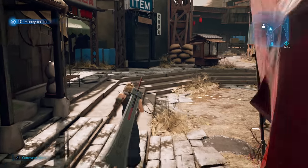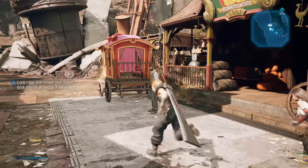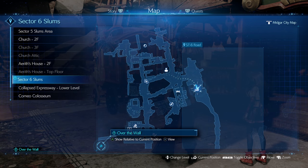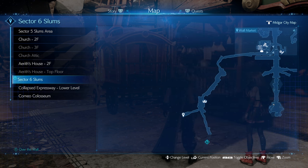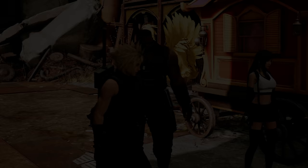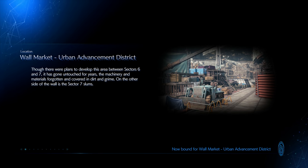Hey everybody, welcome back to Final Fantasy 7. We've completed everything in this area, including the Leviathan VR summon boss. We're actually gonna head down here — Urban Advancement District, bottom left. Let's do it. We're gonna hop the wall and move on. We've been in this area a long time, lots to do, enjoyed it all.